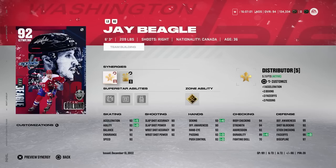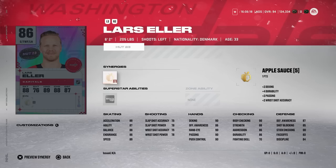Jay Beagle finally received his actual card art for being a team builder - it looks phenomenal, just as good as his card actually is. In my opinion it's been one of the best cards they've released so far in NHL 23. Now he's finally got the card art, so if you've been staring at Jay Beagle's headshot on your first line, you don't have to worry about that anymore.